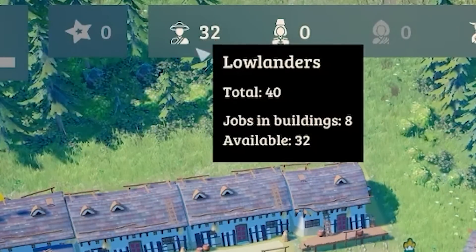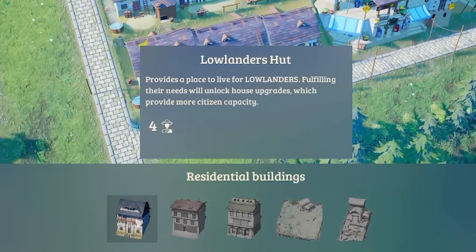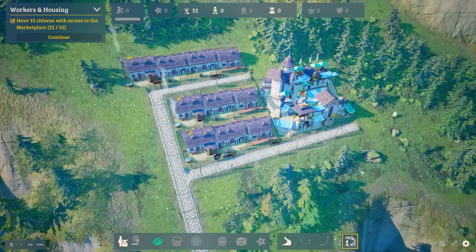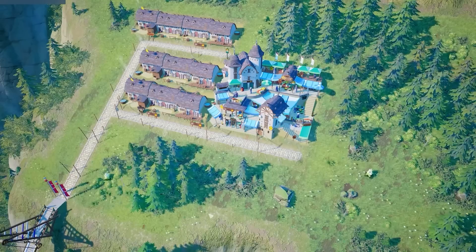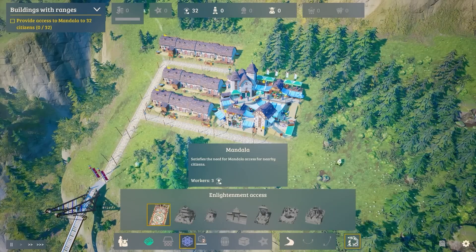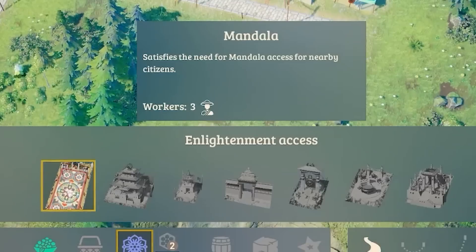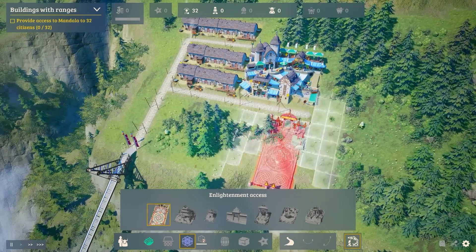There are 32 people free and we're up to 40 total. Worth noting there are lots of different types of houses, but at the moment we're just lowlanders at the base of the mountain. The next thing these guys need is a bit of spirituality — a bit of enlightenment as it says down here. If we click this we can build a mandala, which basically satisfies the needs of nearby people.